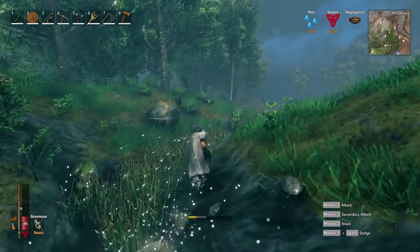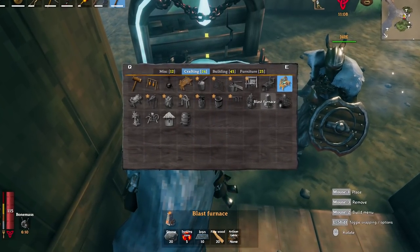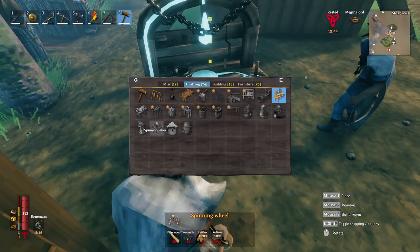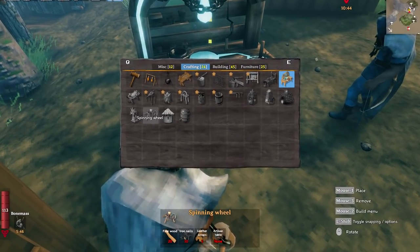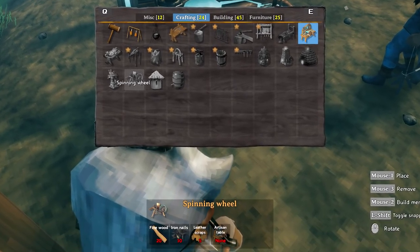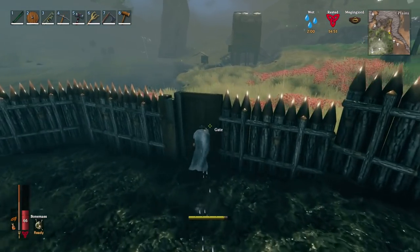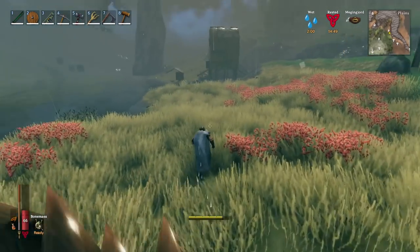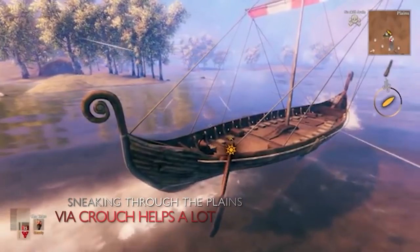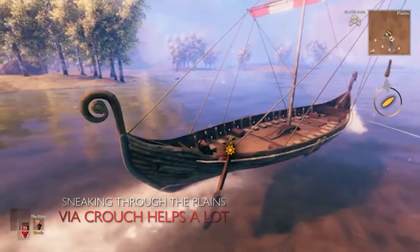To smelt the metal you need a blast furnace, and you unlock the recipe from killing the dragon like we talked about earlier. The linen is going to come from flax being used in a spinning wheel — you need fine wood, iron nails, and leather scrap to make the refinery, and you need the artisan table design you also get from killing the dragon. Flax only currently grows in the plains and you can find and harvest it inside those goblin villages. Make sure to take extra care to watch out for mosquitoes. It's very recommended to use portals for your forward operating base because doing anything related to the desert is going to have a lot of trial and failure.